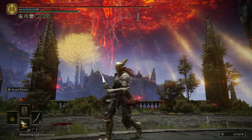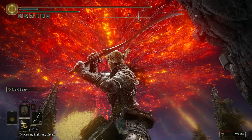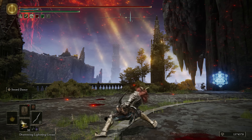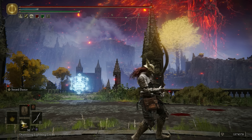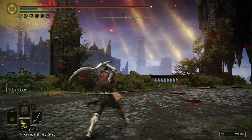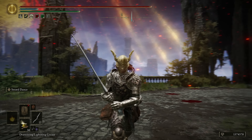Yo what's up guys, ChaseTheBro here, and welcome back to another Elden Ring build video. The plan for today is to just use the Shamshir. I honestly haven't used curved swords a lot as my main weapon class in Elden Ring. I really do enjoy the Shamshir's moveset, and after patch 1.10 when they changed the passive poise, curved swords got a lot stronger.